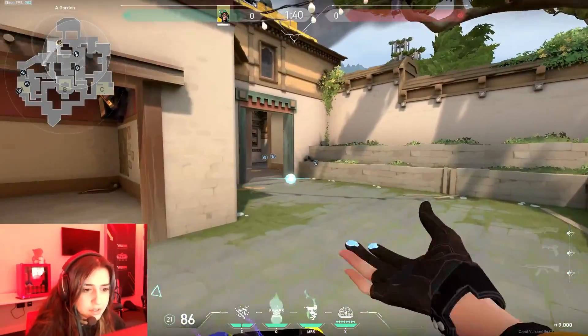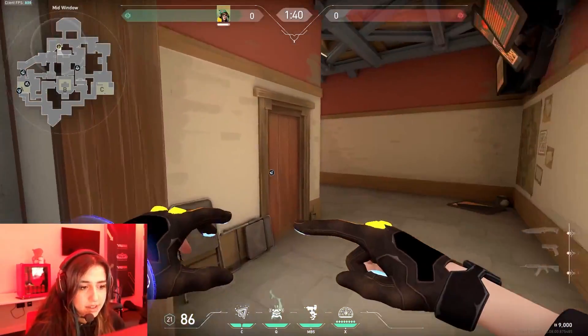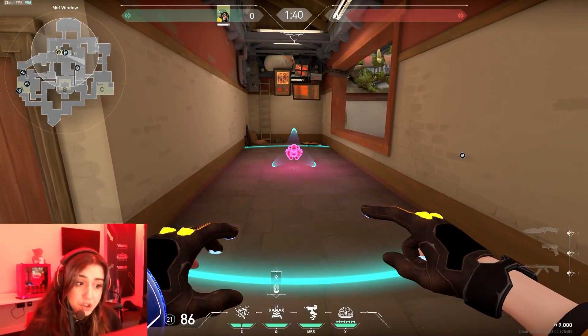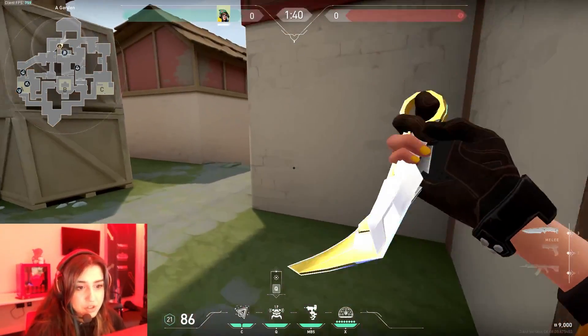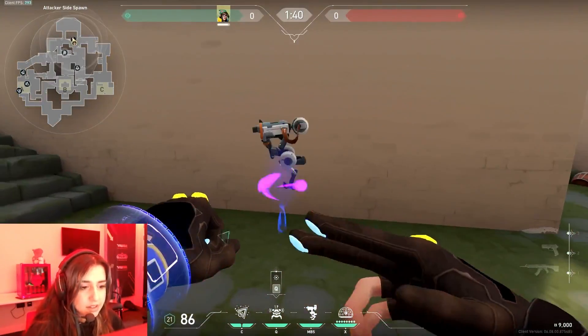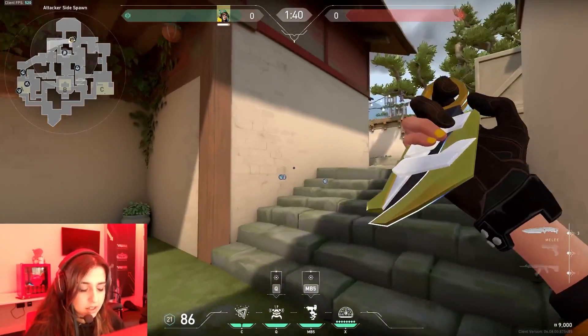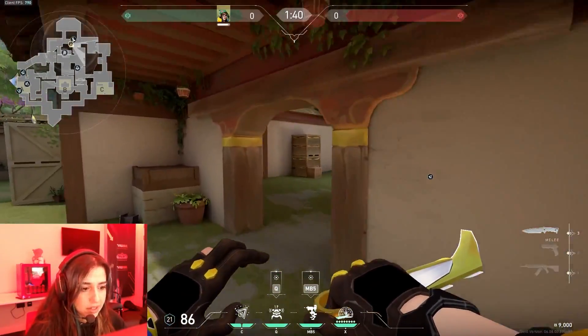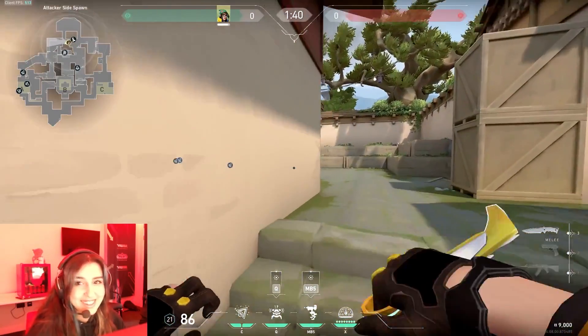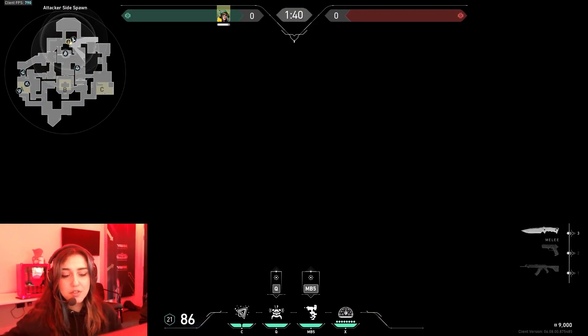It depends on my team: if they're playing A, I'm putting my alarm bot here; if they're playing C, I'm putting my alarm bot on aim. One important thing — if they're eco and you know they're gonna push you, just put your turret like this and you don't have to go there and get stunned and die. I died a lot like that. Thank you for watching guys, I hope this information is useful for you.